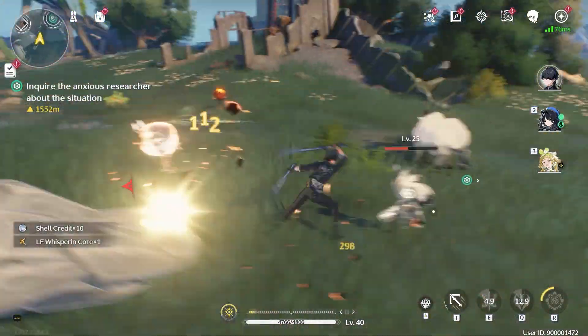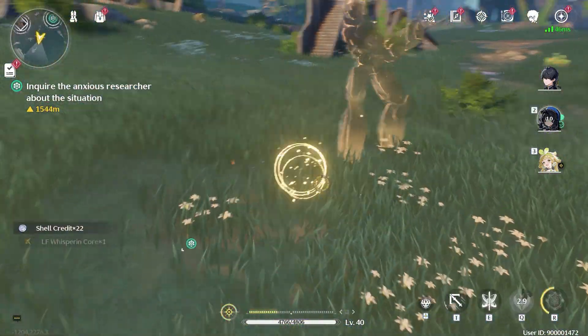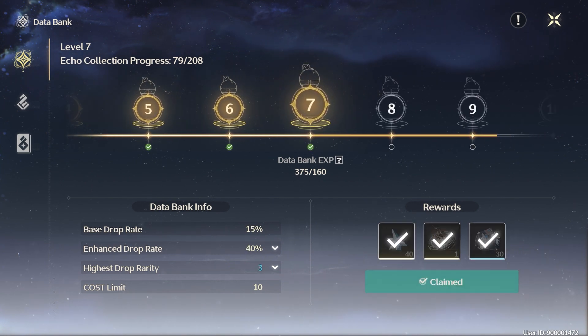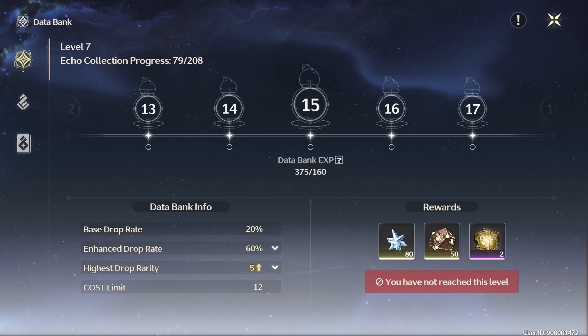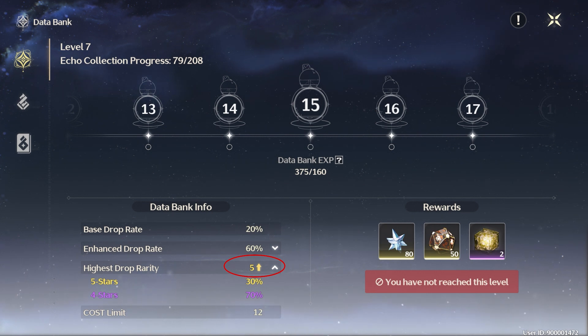Next tip: kill all the monsters you encounter to farm echoes for data bank leveling. Defeating monsters in the field provides an opportunity to collect echoes — though it's only a 20% chance — but this is crucial for leveling up your data bank. The data bank is essential for unlocking various bonuses, abilities, and enhancements for your characters. By consistently defeating monsters and absorbing their echoes, you can quickly level up your data bank and gain access to more powerful upgrades. Achieving level 15 in your data bank grants you access to tier 5 echoes, the highest rarity level available in this game. Tier 5 echoes are incredibly valuable as they offer powerful bonuses, enhancements, and abilities for your character.